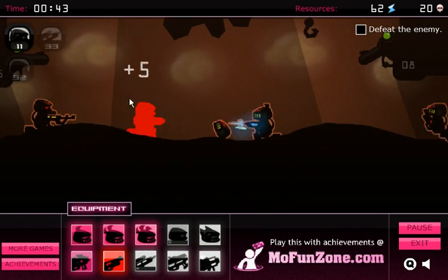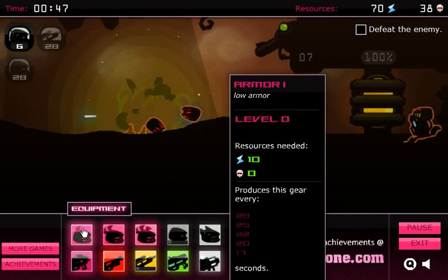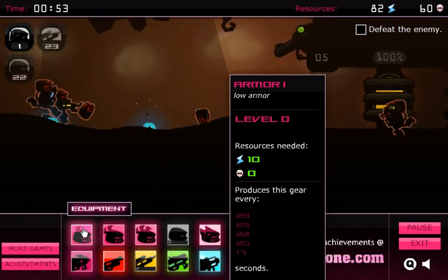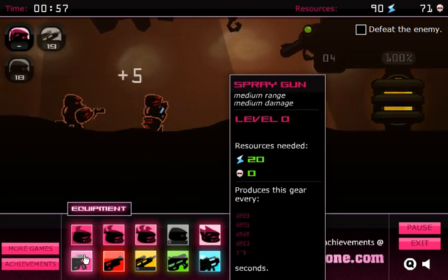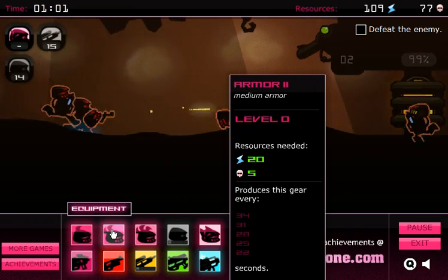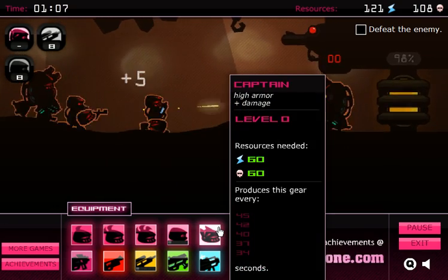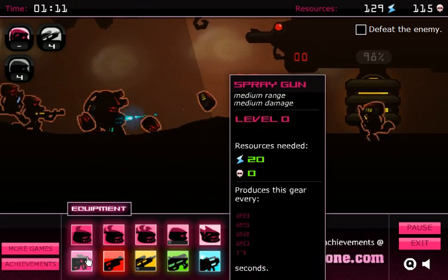Why is this special? Here's Armor 1 — it gives you a low level of armor, and it spawns every 28 seconds to start. You have Armor Level 1 (low armor), Armor Level 2 (medium armor), Armor Level 3 (high armor). Assassin is actually no armor at all, but it increases your damage. And then Captain, which is high armor and a damage boost.